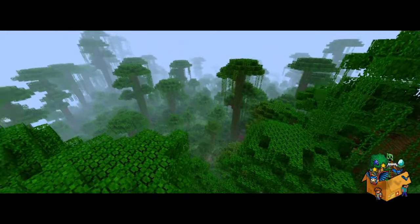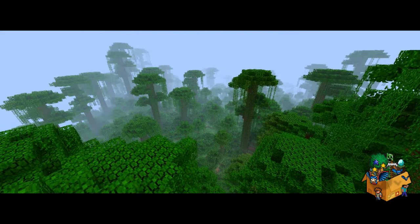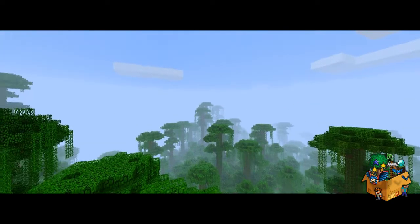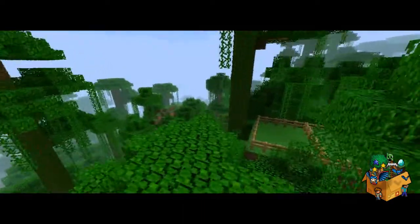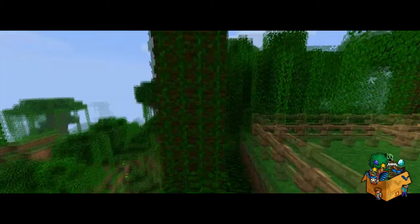But the possibilities are endless. You could hide things from other players if you've got a server, make tree houses everywhere, make temples — it's just amazing. And talking about the vines, they've actually done something with them, and you can actually climb up them now, so you don't have to waste all your resources and wood into making ladders.